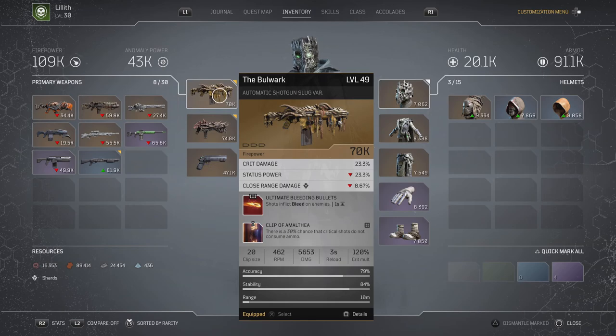Again with another Outriders Legendary Weapons Guide. Today we're going to be looking at the Bulwark. The Bulwark is an automatic shotgun that comes with ultimate bleeding bullets. It is great for an unlimited ammo build with a bleed build using Vampire Mag.